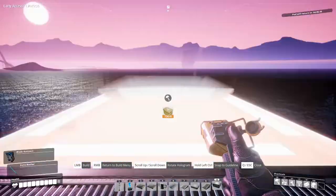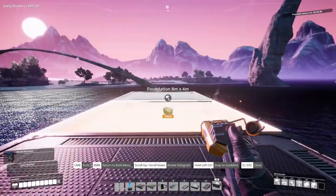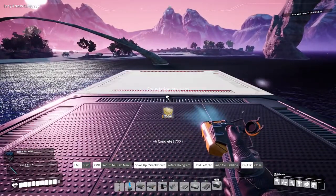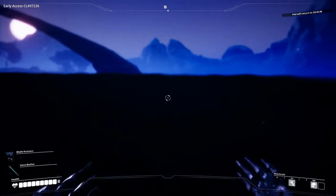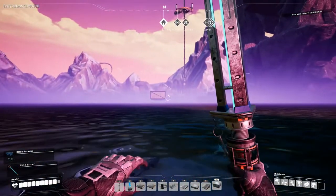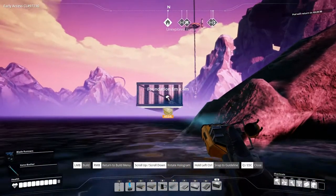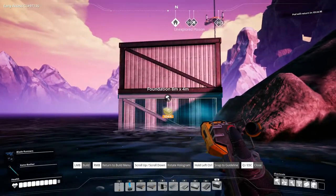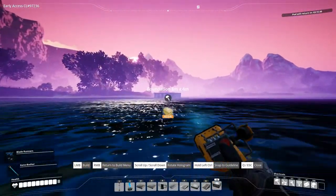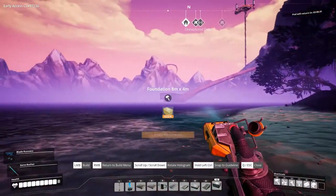It might be easier to jump in the water and go over there from the other side — this is getting annoying. Yeah, let's do that. Maybe we can climb up on this thing and get going. That's much faster. Let's just for kicks put a pillar down here. Alright, let's run over here to the island — hopefully there's no enemies right around here.